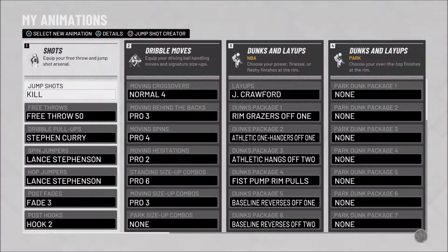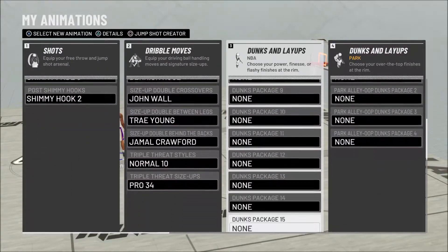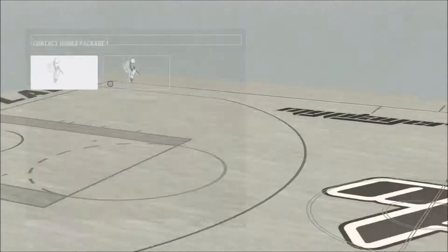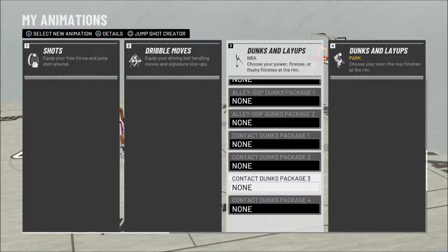When I walk in the gym, I'm just going to fast forward it so y'all see that I'm not trying to lie to y'all. But look, as you can see right here, I got pro contact dunk — that's the only contact dunks I have on. And I'm going to take them off, because you do not need contact dunks to get Pulsarizer.